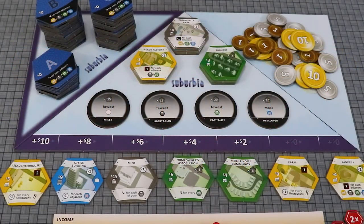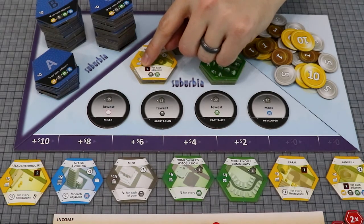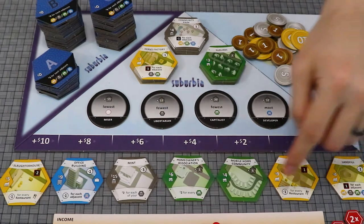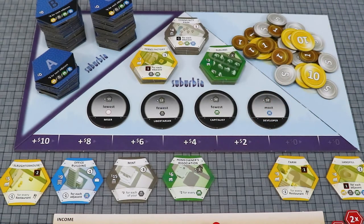The second way is to purchase a basic tile from the supply. Basic tiles are suburbs, community parks, and heavy factories. Pay only the cost on the left side of the tile, and place it just like you would when purchasing from the real estate market. However, when buying a basic tile, you must also discard any one tile from the real estate market, but you must pay the cost above the tile. This is useful for discarding tiles you cannot fully afford and do not want your opponents to have.